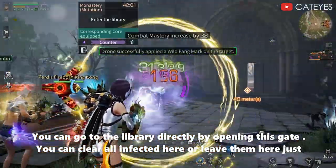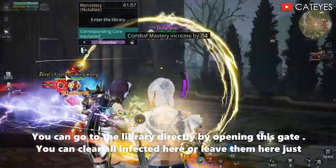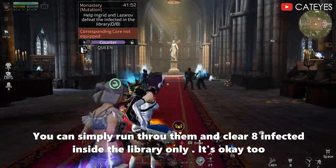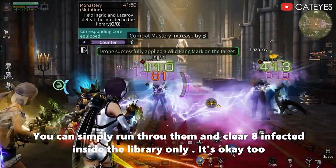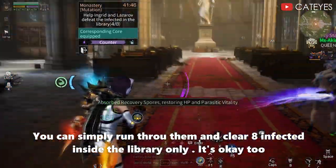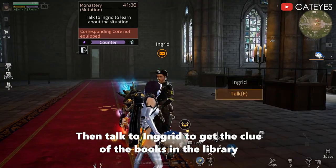You can clear all infected here or leave them. You can simply run through them and clear the infected inside the library only — that's okay too. Then talk to Ingrid to get the clue of the books in the library.